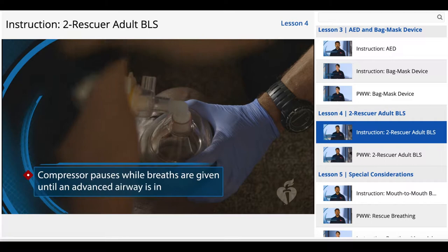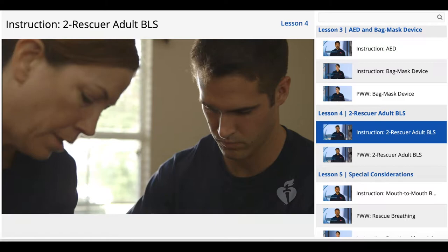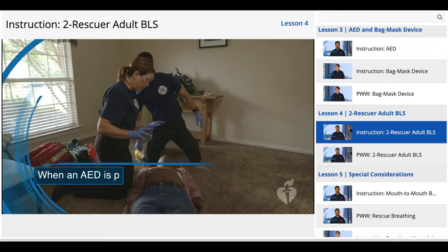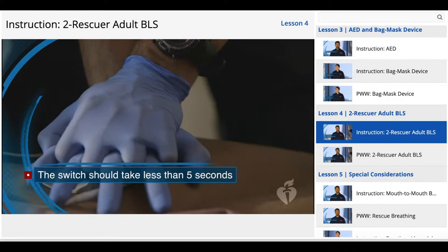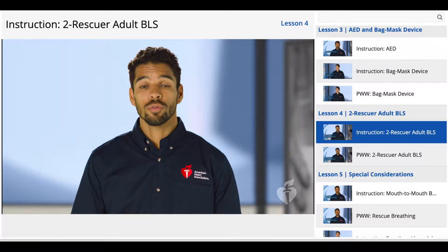The second rescuer is responsible for powering up the AED and attaching the pads, as well as providing ventilation when a device becomes available. The compressor should pause when ventilations are being given until an advanced airway is secured, and may also need to briefly pause when the advanced airway is inserted. If performing CPR without an AED, switch roles when fatigued or after every five cycles — about every two minutes. When an AED is present, switch roles every time the AED tells you to reanalyze, or sooner if the compressor is fatigued. This switch should take less than five seconds to minimize interruptions in chest compressions.